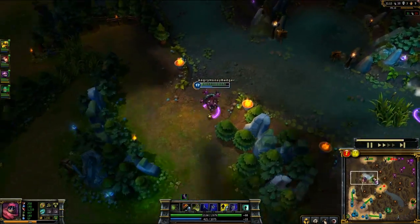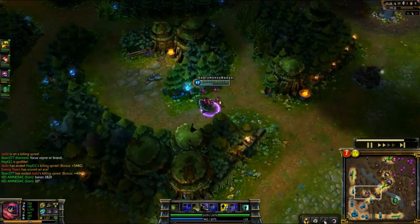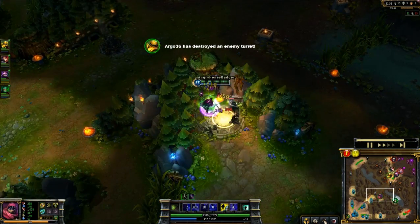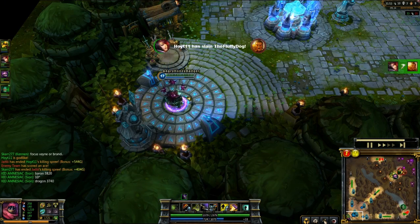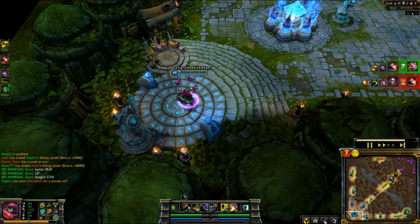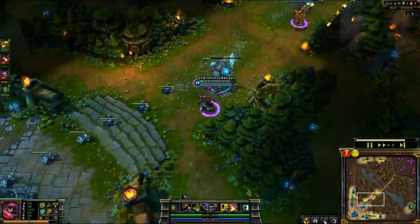Going to take the Baron again — they're not going to get any of that. I did get the Gunblade last time I went back, so now I have way more damage. I've got 258 attack damage and around 80 AP. I just bought a Blasting Wand because I'm building towards the Rage Blade now.